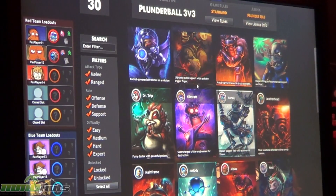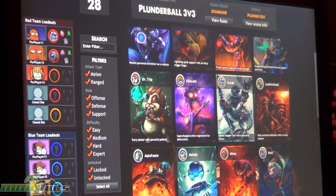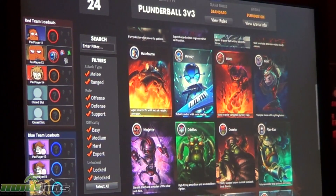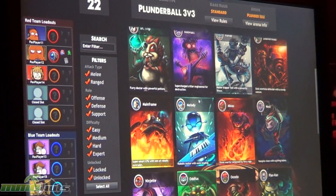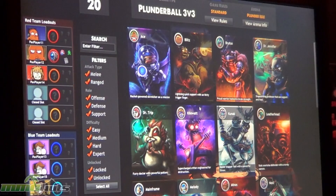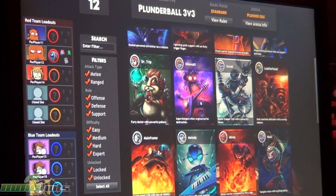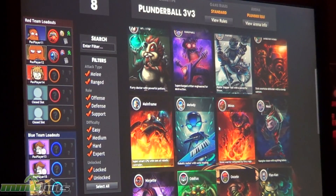Since last PAX, you guys have seen the Plunder Ball mode for both Plunder Isle and our Cliffside Battlegrounds map. At this PAX, we've added another game mode and a new map. It's a conquest mode on the Galabra Factory map. It's a 3v3, King of the Hill style map where each team caps and holds points to earn a score, and when they cap out at 100 points, they win the game.